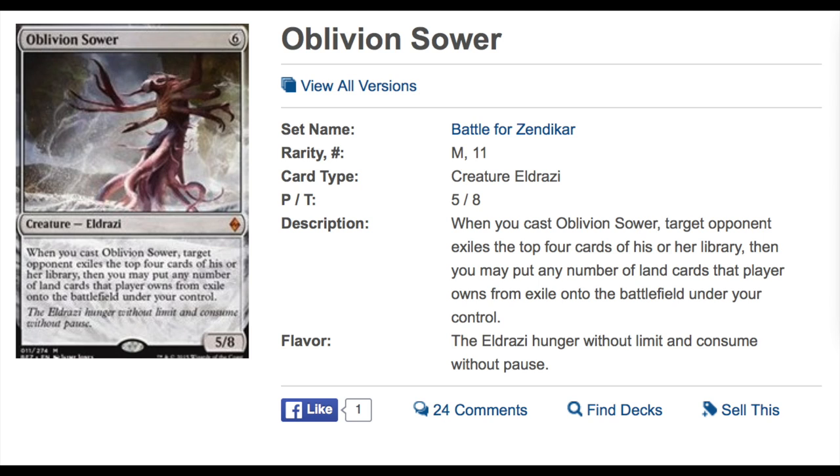Once the game is over, if the opponent does not realize you have taken their fetch lands and you scoop up, an interesting scenario plays out. Let's say it's the last game of the night at Friday Night Magic — you go ahead and grab an Expedition and you forget it. You honestly could forget it with no ill intention at all, and you take it home with you. You just went up one Expedition.